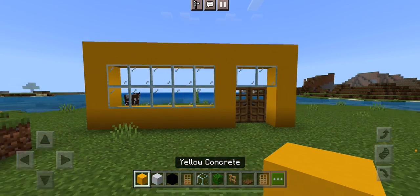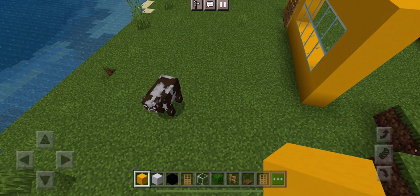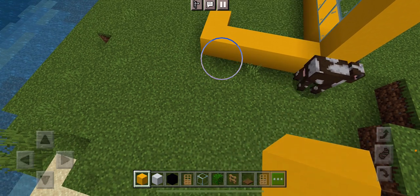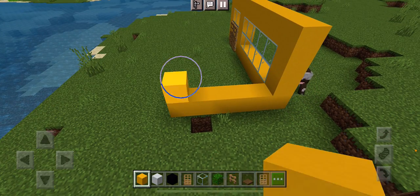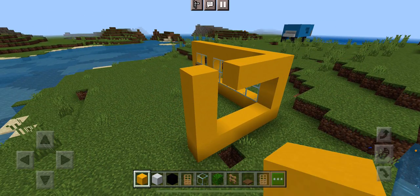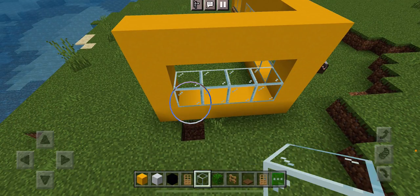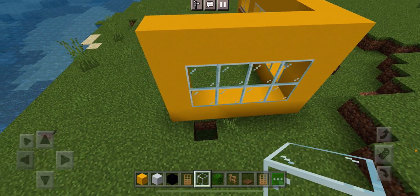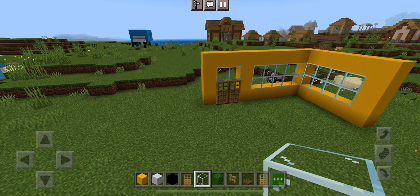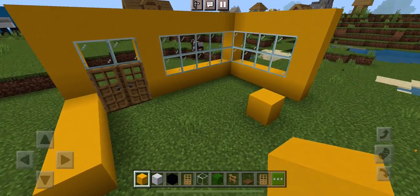So this is what it should look like. I'm going to remove this one and replace it with a yellow block. Over here, you want to go out by 5 blocks, so it should be 6 blocks. Then just line them up and fill it in, then fill it with glass.